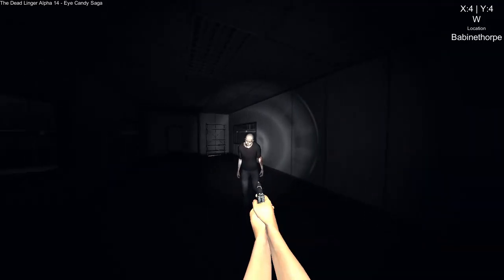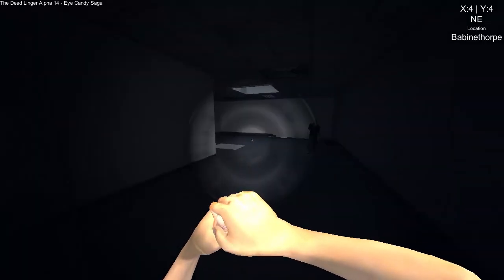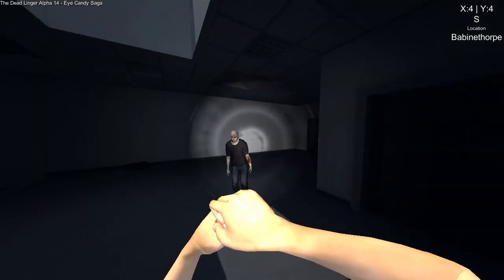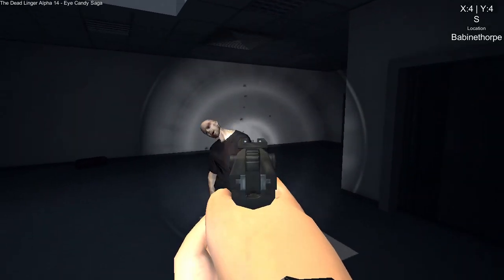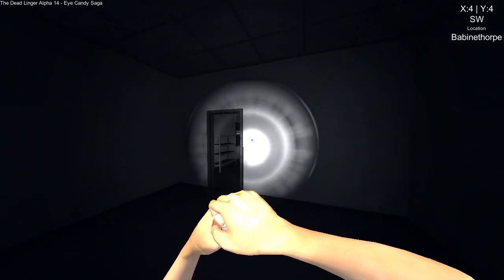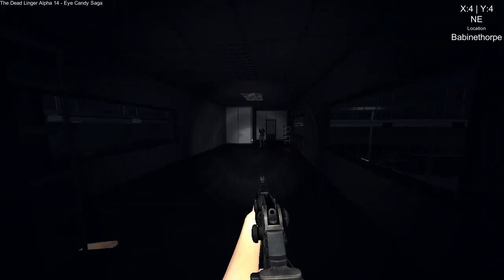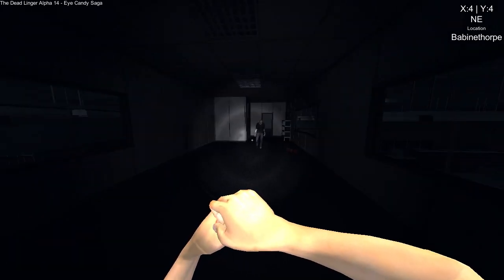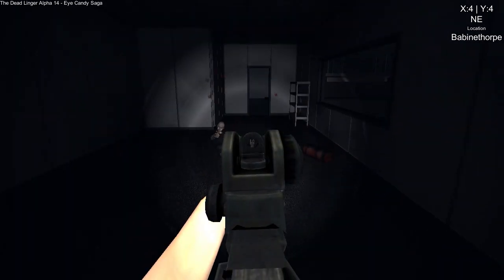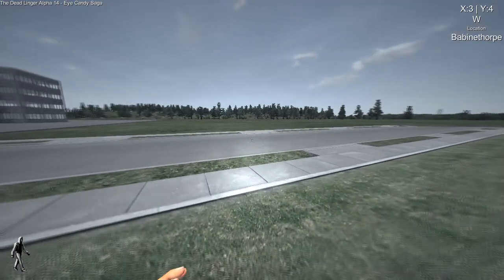Is something different with my FOV — did I up it, or was there a slider before? Look how much we can see and how far my arms extend. I like the blood effect, it adds a nice touch — I feel like I'm in power. You just click and the gun's reloaded, then bam, bada bing bada boom, the zombie's dead.